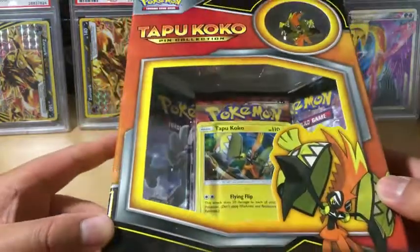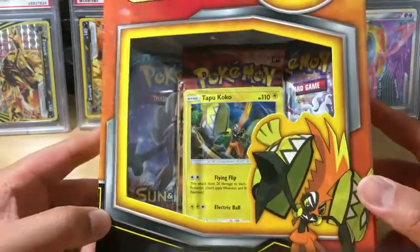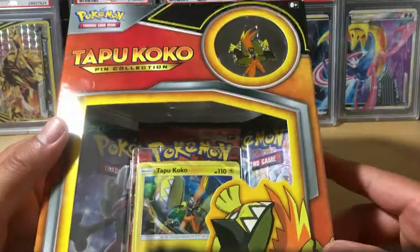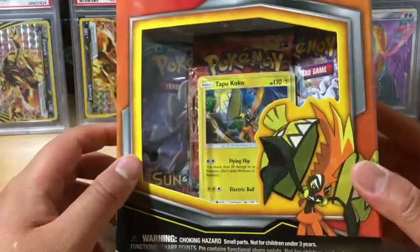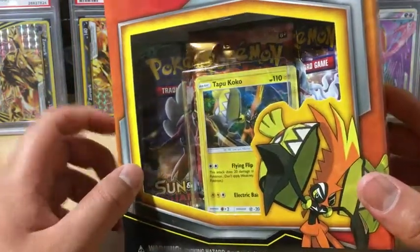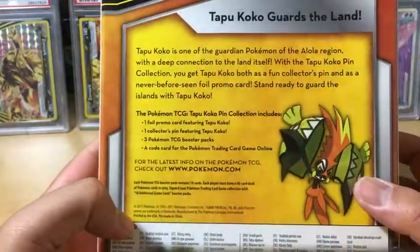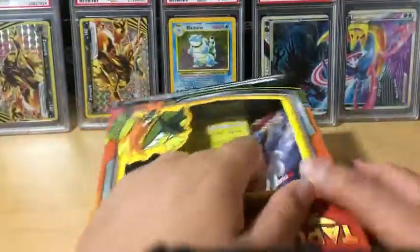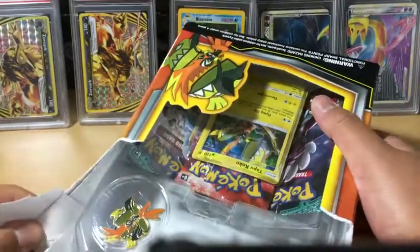Hey everyone, today we are opening up a Tapu Koko pin collection box. As you guys can see, the Tapu Koko is a little loose out of it, so I'm really hoping that card is gradable. We also get a Tapu Koko pin, three packs — Sun and Moon Guardians Rising — and I believe that might be a Steam Siege pack. It's always stamped, and in case you guys want to take a look at the back, here it is. Let's get started and open this up the old-fashioned way, which is destruction.